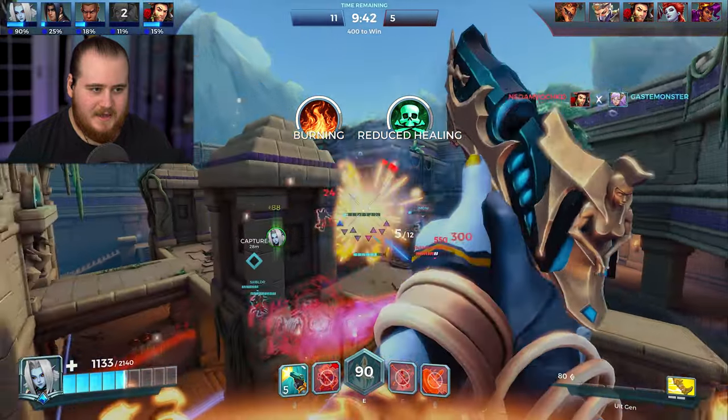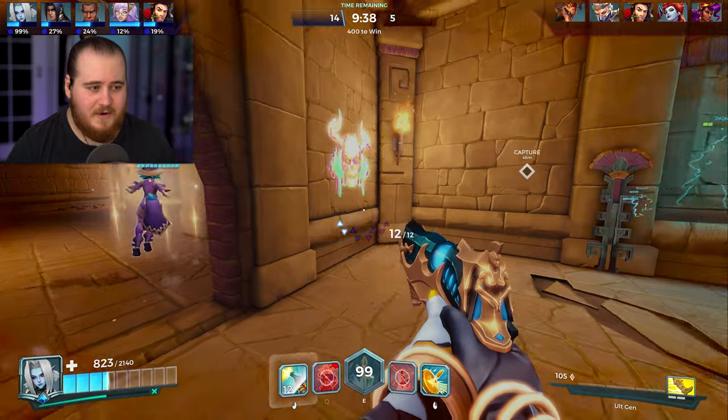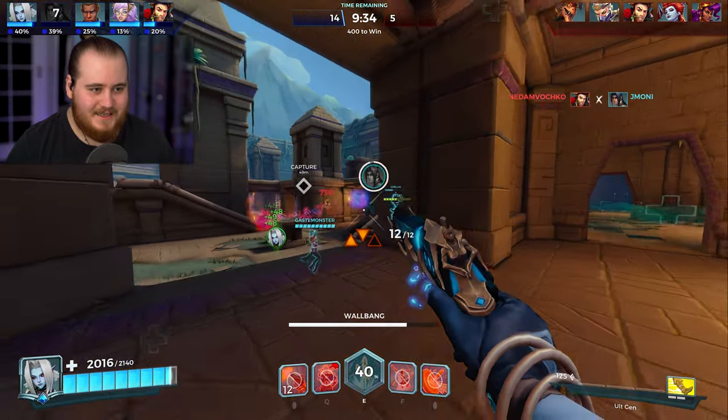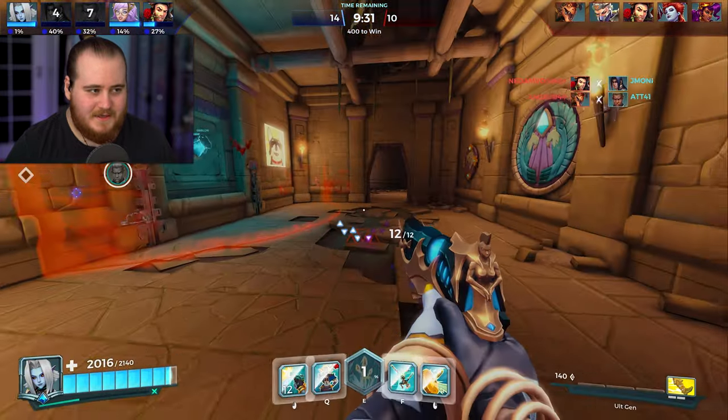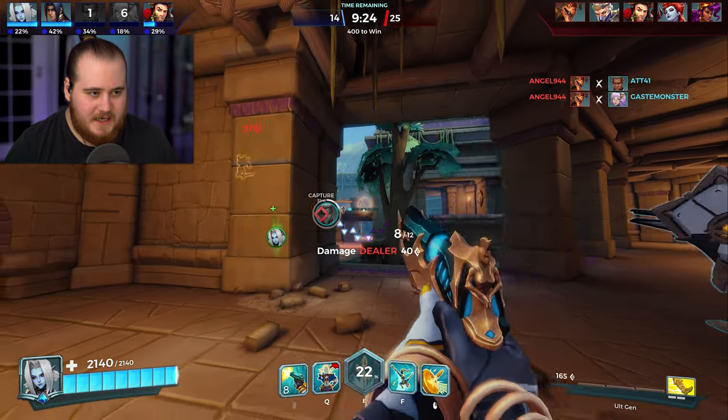You're pretty much at full effectiveness as soon as the game starts — you're not getting Chronos or anything. As you can see, we're already at 60% ult charge and everyone else is at about 10%. I've got somebody behind me, going to use the ult anyway and then kick away. That actually kind of worked — we've got ult gen already, 20 seconds into the game. Let's go ahead and pop the ultimate.